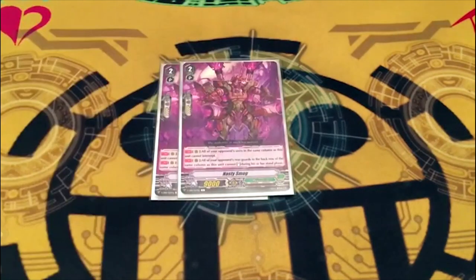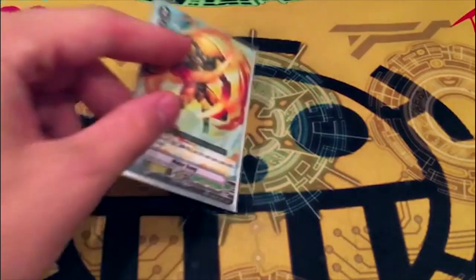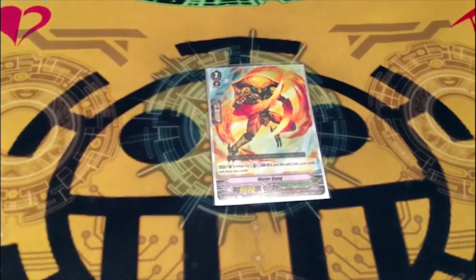We're running two copies of Nasty Smog — mostly because it's free. All your opponent's cards in the same column can't intercept, and cards in the back row of the same column can't stand during their stand phase. It's freeze-stunning, and honestly it's just free — a lot of things in this deck have costs, so this helps with a decent effect you don't need to pay for.